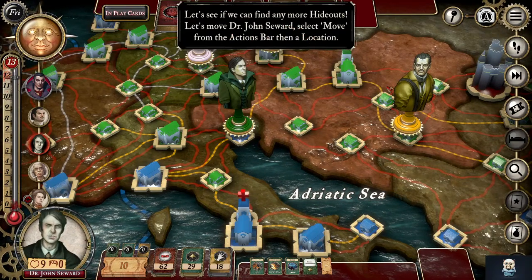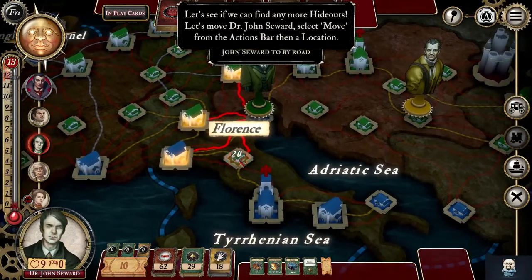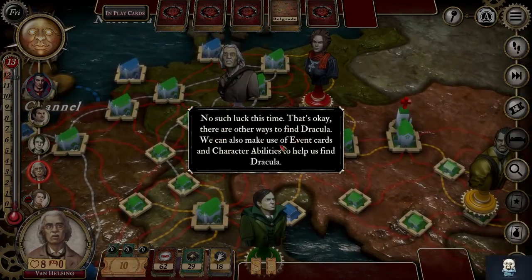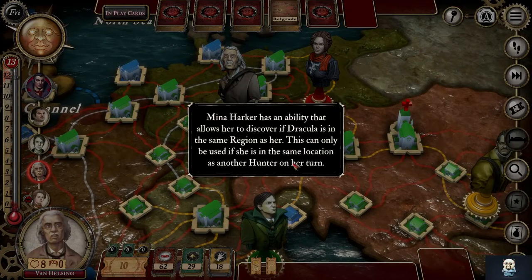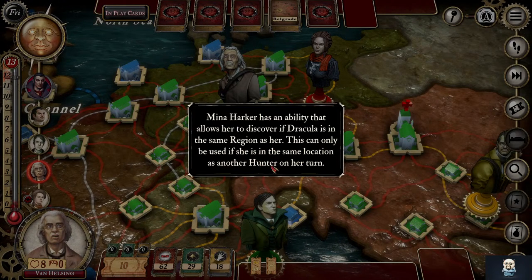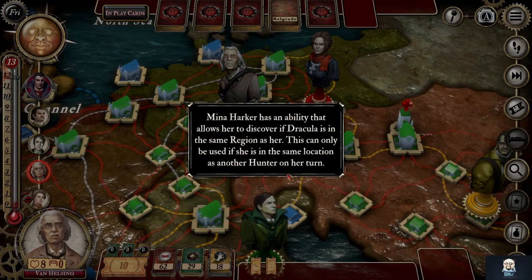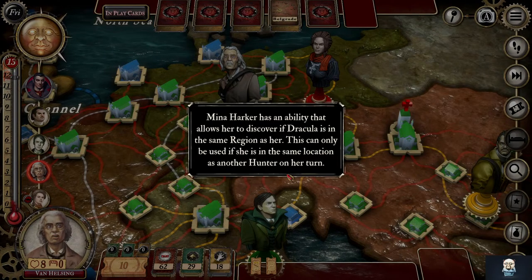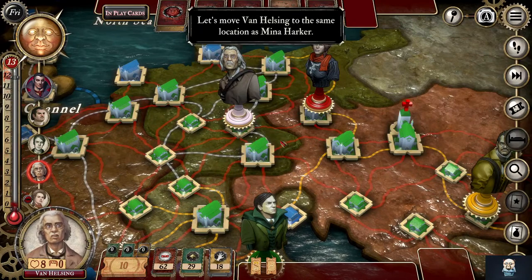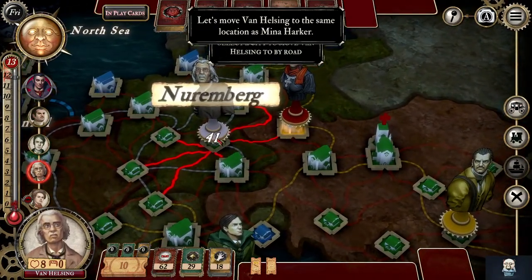Shouldn't that be trail? Probably a typo there. He can't go back on his trail — I think there's a special card that lets him do that. John Seward, all right. Move, carriage. Event cards and ability cards. So wait — she has the ability that allows her to discover if Dracula is in the same region. This can only be used if she is in the same location as another hunter on her turn. So we're going to move her to the same location as Dr. Van Helsing.